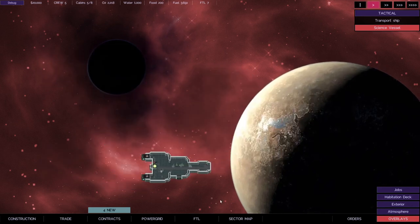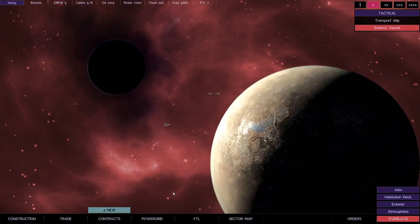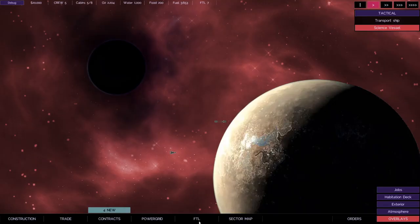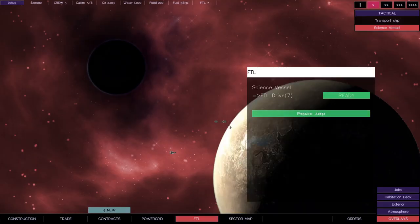At the moment I'm in a sector, and on the sector map I'm currently here with a colony in this area, so I can trade with them. There's a shipyard in the colony which means I can trade and also improve the ship. There are other things around - this one has asteroids, so if I had a mining laser I could do some mining. Sometimes you get areas with hostiles for combat. If I want to go somewhere I select it on the map, get a line going off to it, and if I go FTL I can prepare to jump to that area.